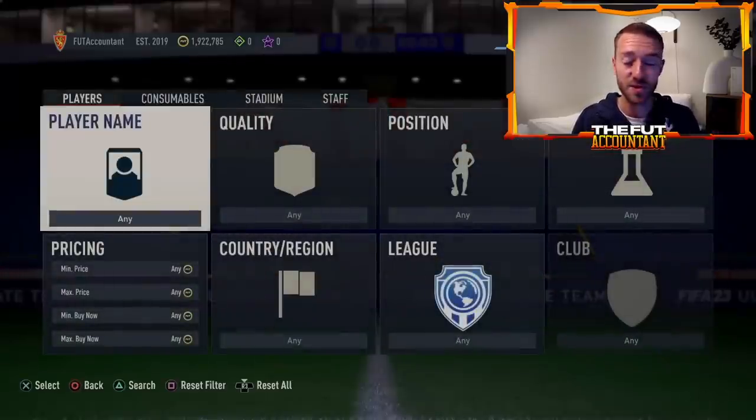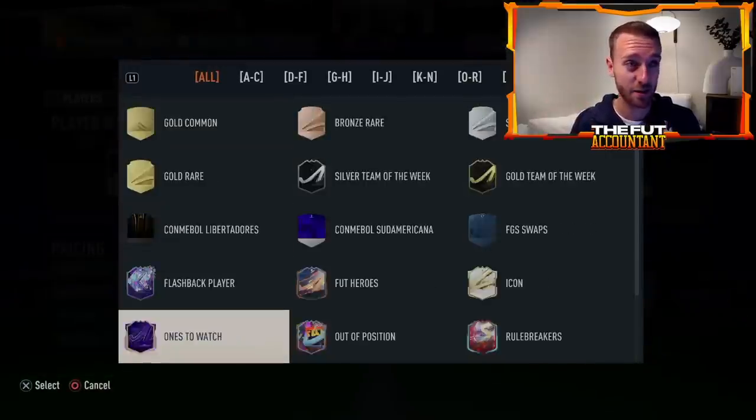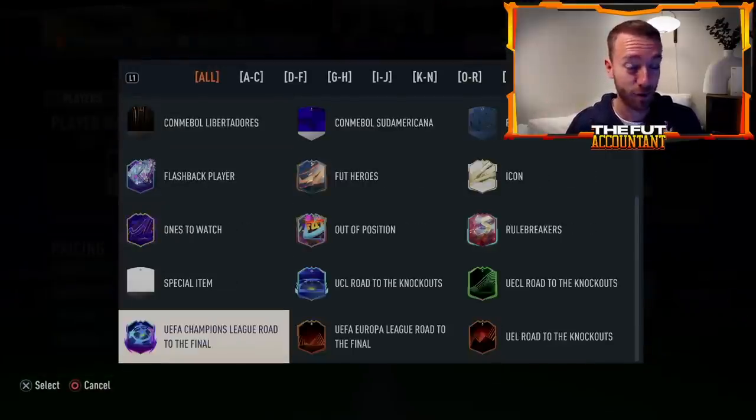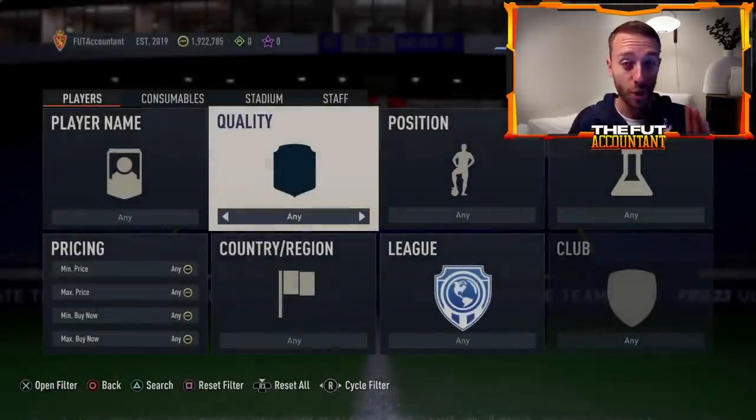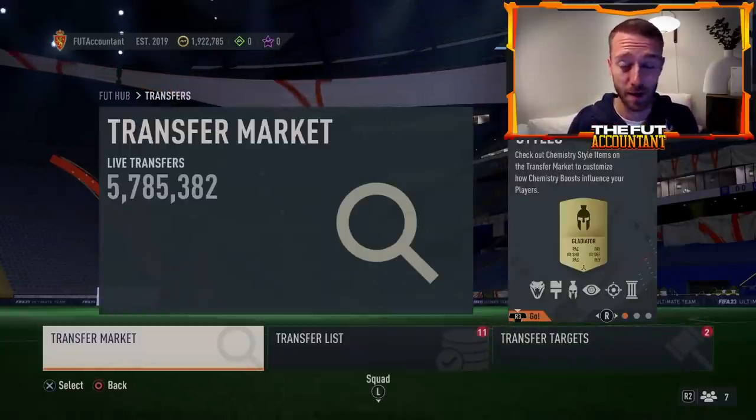Like we mentioned yesterday and as we saw in the deep dive that EA put out about World Cup in FIFA 23, there are limited-time cards that are actually going to expire — they're literally going to go away from our Ultimate Teams. But those cards are very important for completing other objectives which will give us packs and rewards that will not go away, and that's what I want to talk about in today's video.